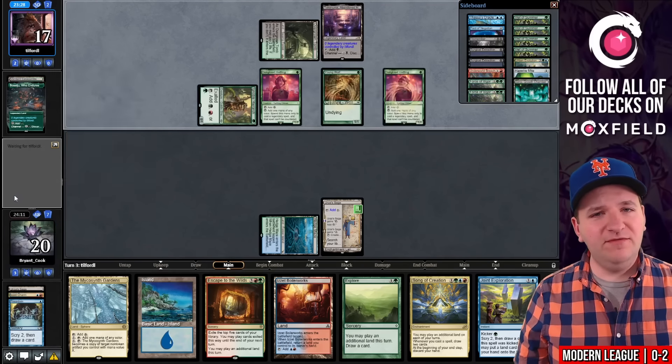We're facing Yawgmoth Combo. They do have some Thoughtseizes. I wonder if we even want to bring in Veils — yeah, I guess they beat Orcish Bowmasters, so we probably want them because Bowmasters is their best card against us. But as you saw in that game, you could just win through it. We'll do two Explorations and two Manamorphoses. Game number two — our opponent's taking a Mulligan and so will we, but I will not Mulligan this hand.